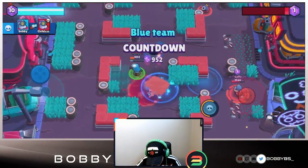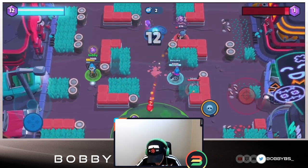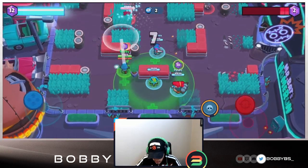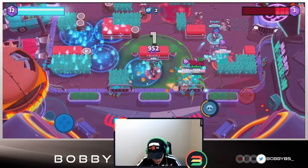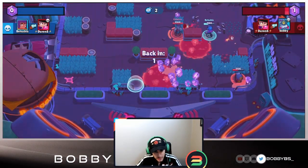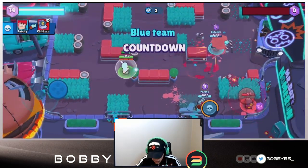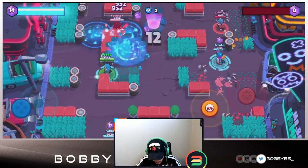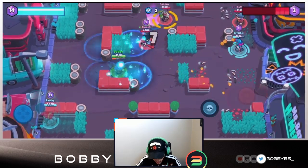We're continuously lobbing bottles the entire time and we're probably going to take out this guy. I'll pick up a couple gems and we haven't stopped shooting this entire game - that's all due to the star power. That's basically why you want to use the old star power in Gem Grab. It's definitely by far the best one there, and everyone who has both star powers agrees.